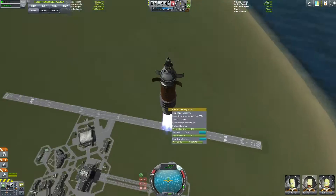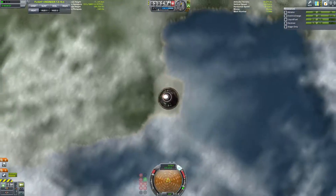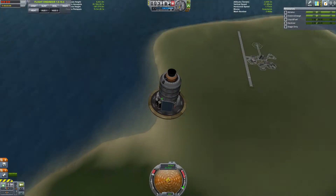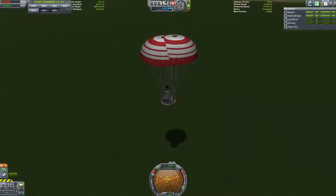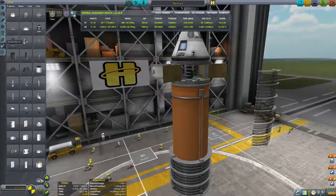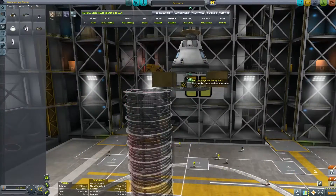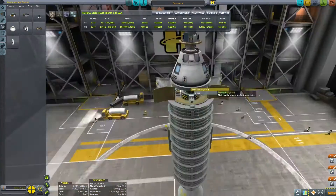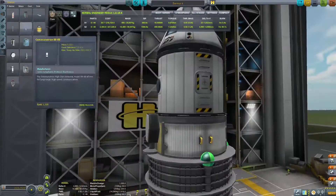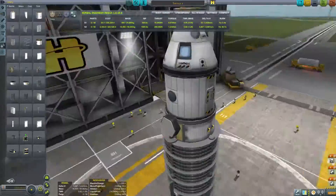The one downside to this engine is it produces a lot of heat. Even with a huge radiator it blows up pretty quickly — though I had hacked gravity so it wasn't a fully authentic test. I go ahead and cover the rest of it in radiators and just hope that will be okay. I add some solar panels to make sure I have enough power, a hitchhiker module for more crew room, and a scanner for some science.